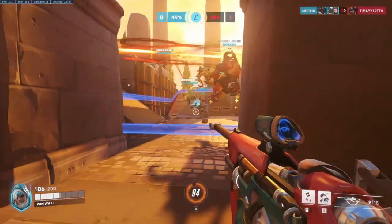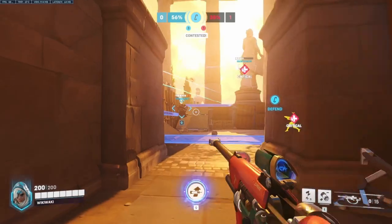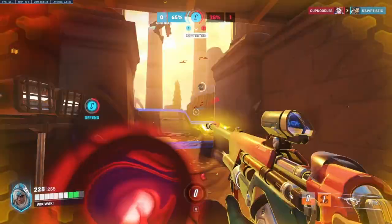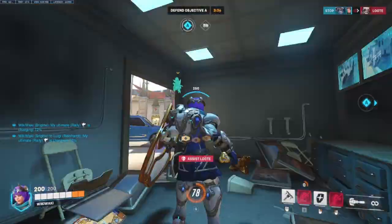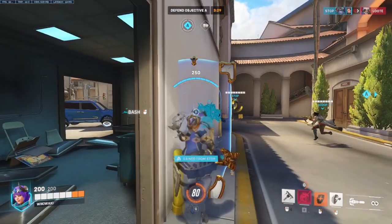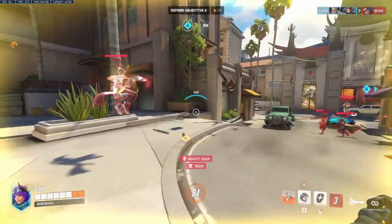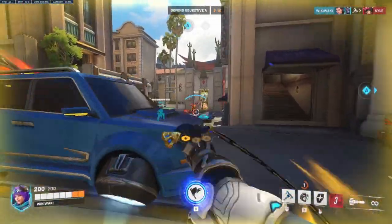One of the more modern takes on support dive duos, Ana and Brigitte have a fairly simple flowchart. Your Ana pockets the dive tank, building up and using as many nano boosts as possible, while Brigitte uses her armor pack to sustain your dive DPS and fishes for Inspire, all while protecting Ana better than any other support can from dives. The big negative is that it can sometimes be easy to run over, as there isn't a true way to stop combos like nanoblade unless your Ana or Brigitte are able to hit a skill shot onto the Genji. If you find that happening often, having a DPS with a more defensive ultimate like Cassidy or Ashe — a high noon or a Bob can work as a great counter ultimate — allows you to still push aggressively. Overall, this is a strong comp to enable dive tanks and really only struggles in those counter-ultimate battles.